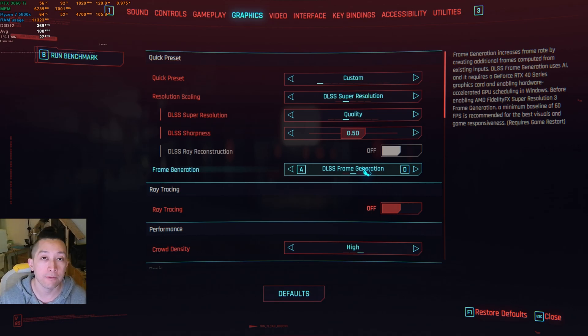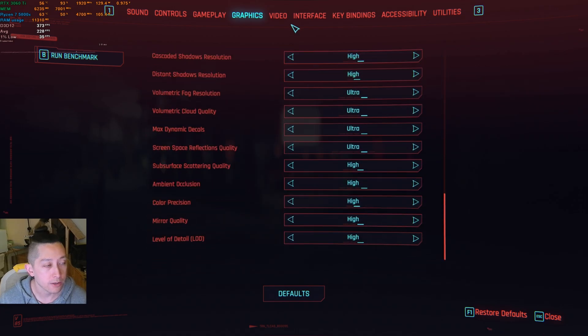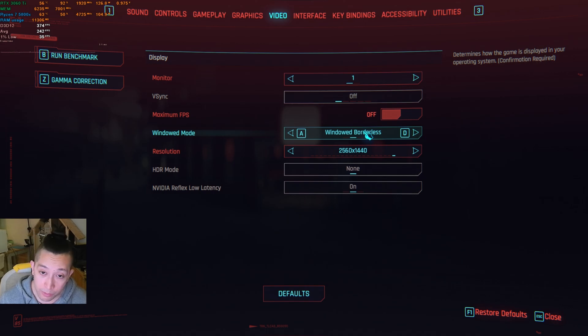I also have the anti-ghosting mod and vignette remover mod installed for a better visual experience with the frame generation and the upscaling. The rest of the settings are the same — ultra preset with those basic settings turned off.